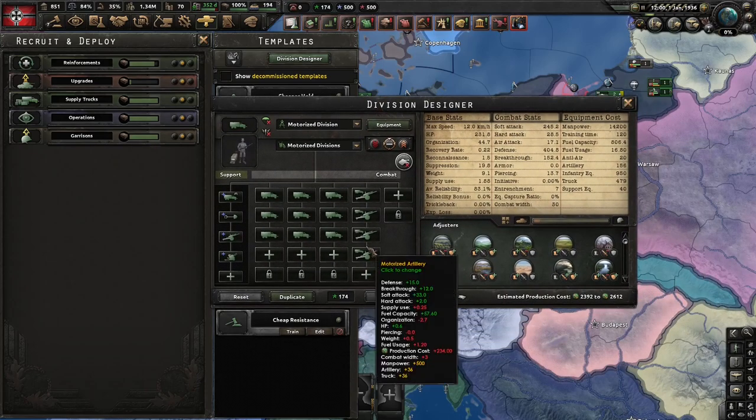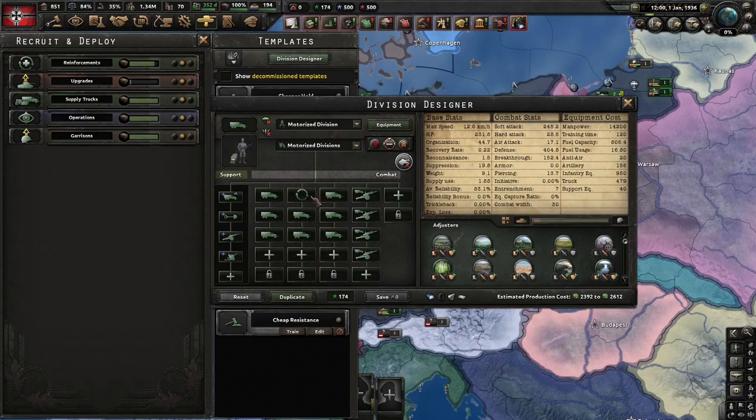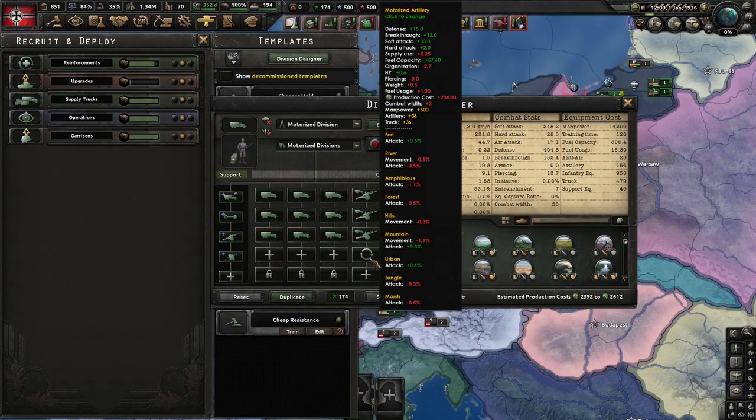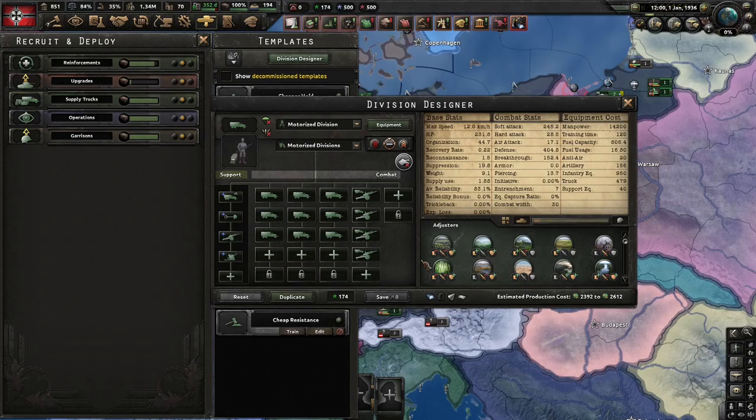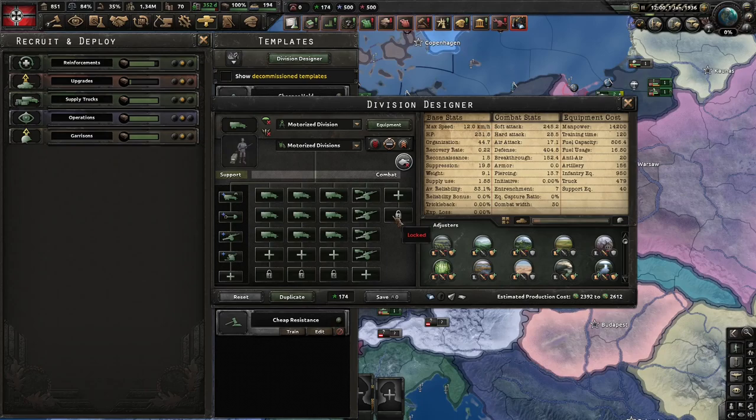This motorized division — I've seen some with just 3, which works well, but this works too. Nice 30-width punch. Replace this with infantry, replace this with artillery, and you got Assault Infantry. These will push the front line very easily. Cheaper than tanks — some would say these are better than tanks. But if you don't have your Combined Arms doctrine yet, might as well just use tanks.